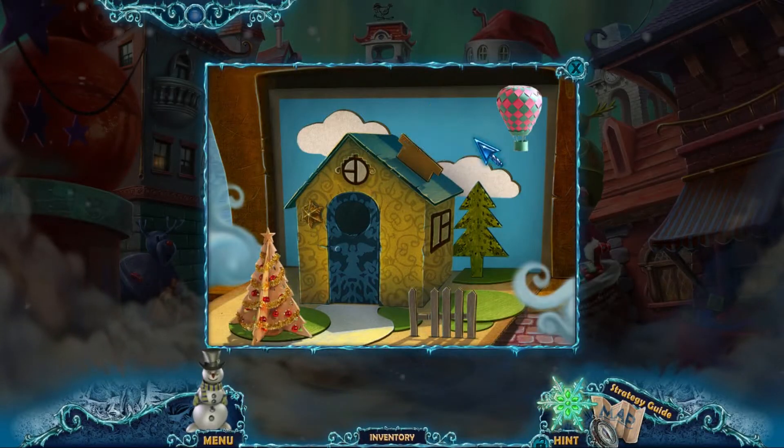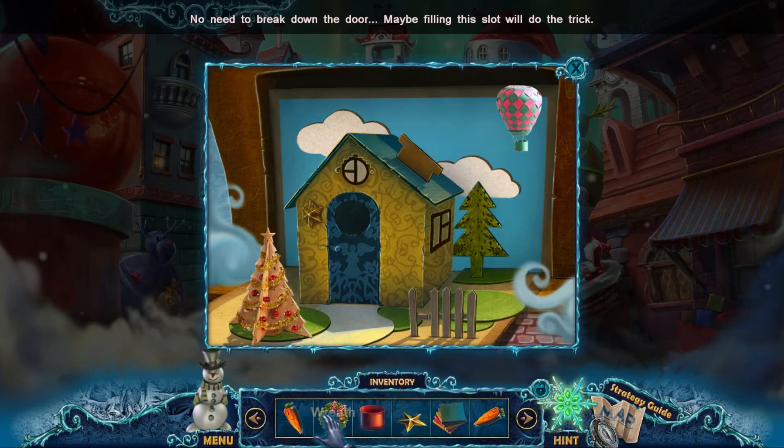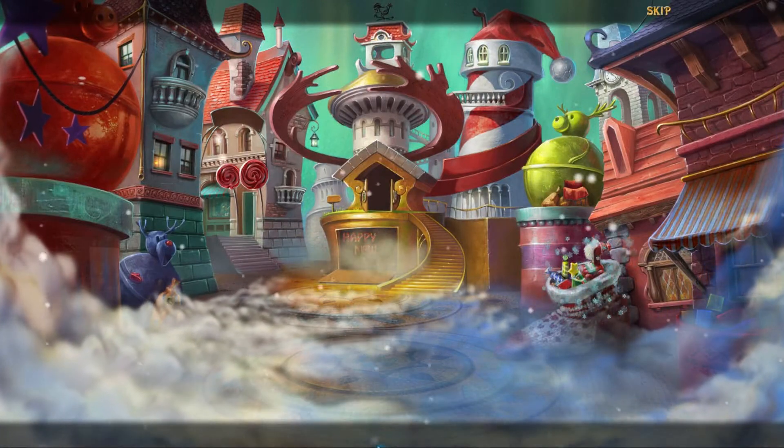Got another carrot. Need to put that down — maybe filling in the slot will do the trick. Refund it. There we go, and we've got a button. Happy New Year.